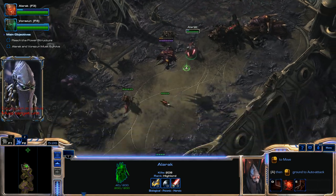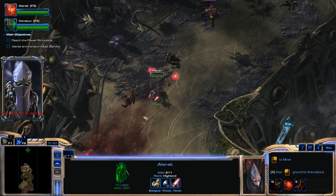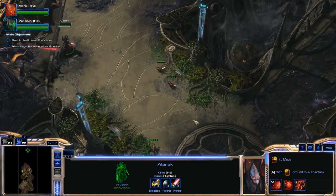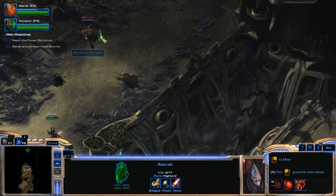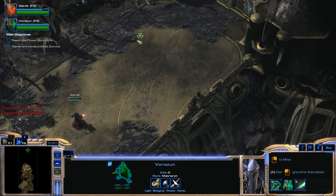Moving forward is very important. We've got all this cleared out here. We're going to use another Destruction Wave. A couple more units here — I'll just finish these off. We'll kill this Overseer and now we can move Vorazin forward.